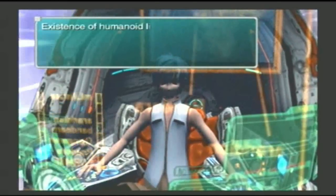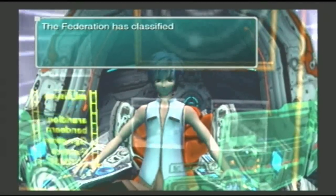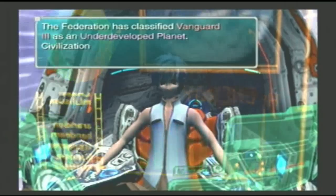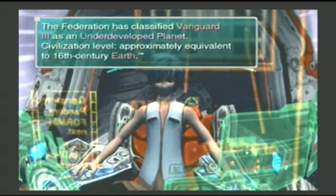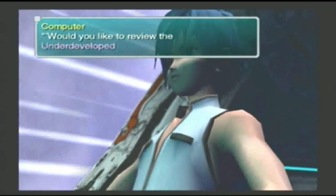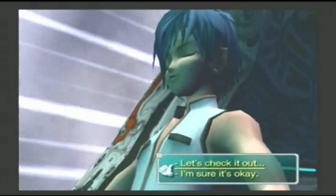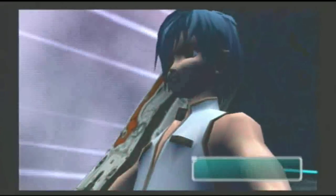Axial tilt of 35 degrees results in extreme seasonal weather. Existence of humanoid life-forms confirmed. The Federation has classified Vanguard 3 as an underdeveloped planet — civilization level approximately equivalent to 16th century Earth. Would you like to review the Underdeveloped Planet Preservation Pact? If this is your first playthrough, I'd check it out.